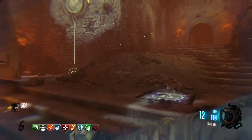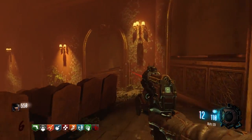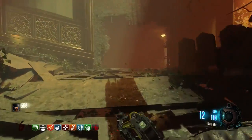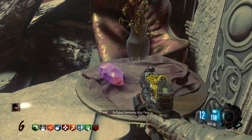The third location — if you follow my direction here — this is Kino. You run all the way to the other side of Kino, run up this ramp, go out, and on this table you'll see the third location for the purple crystal.